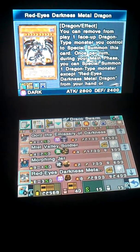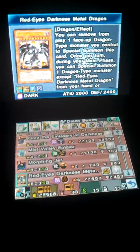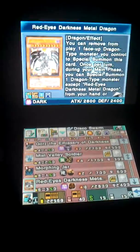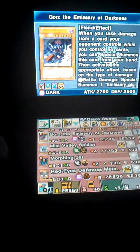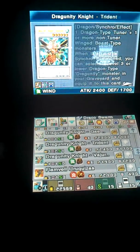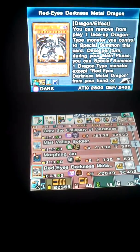Red-Eyes Darkness Metal Dragon — basically just throw down a dragon you're not going to be using, banish it, and then special summon this guy. Whatever dragons you have in your hand or graveyard, you can use Darkness Metal Dragon's effect to special summon that dragon straight to the field. So it's actually pretty overpowered. For instance, if you have Stardust or one of the Dragoonity Syncs, you could use Darkness Metal Dragon's effect to special summon one of them.